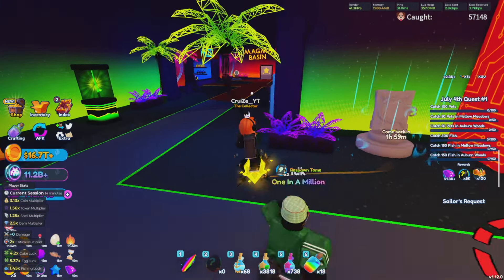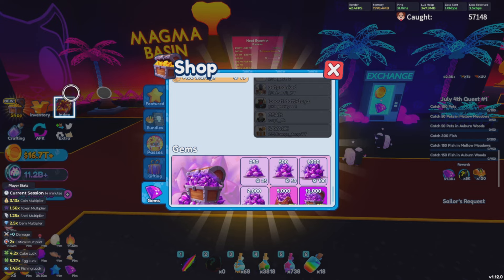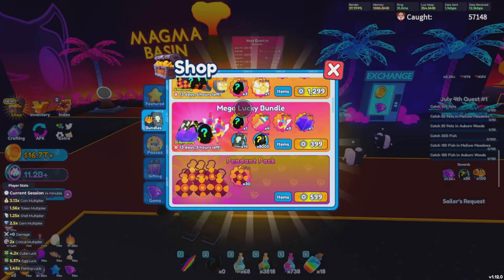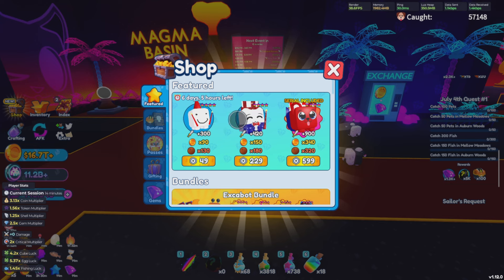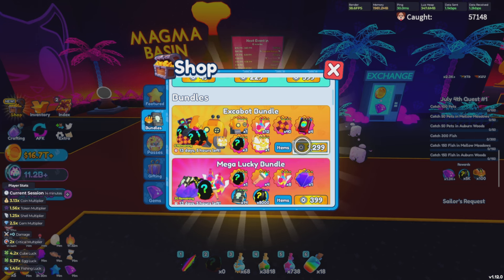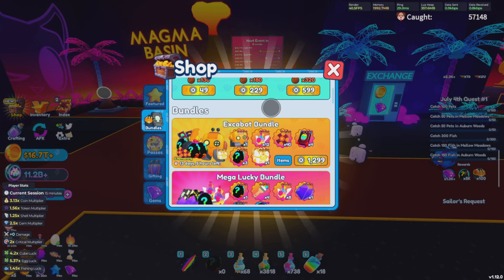The first thing I want to showcase is the shop items. A lot of people are really hyped for shop items and we did get a few new items. You've probably noticed we have brand new pets up here — these are the next three pets you can get. These pets are not going to be the best in stats, and nobody really trades for Robux pets anymore, so I wouldn't recommend buying them, but they're really nice looking. I'm not a huge fan of the dog cat though. We also have the Excabot bundle, which comes with the Excabot pets.